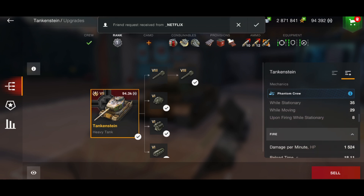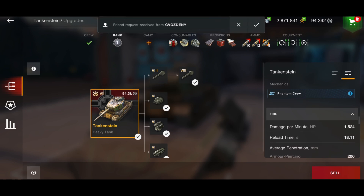The DPM is incredibly bad as well at 1,524. The reload time with this gun is 18 seconds. Yes, you can play it with the other gun — the DPM is better, the reload is better, but it isn't half as enjoyable as the big gun.